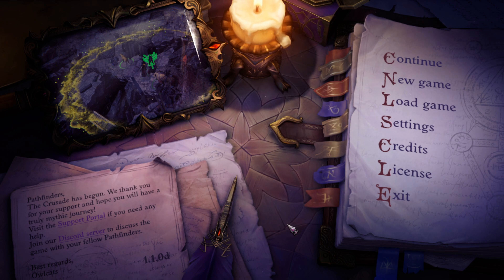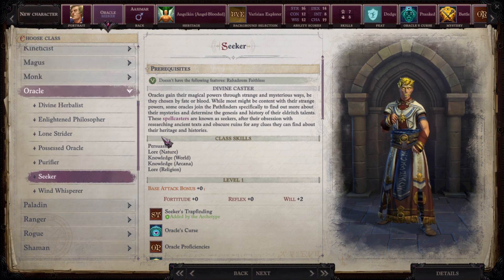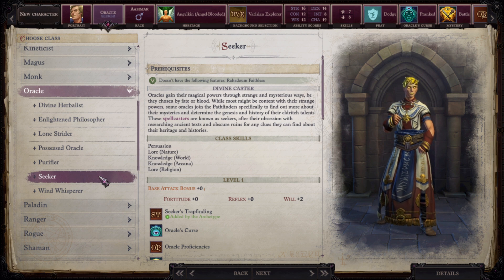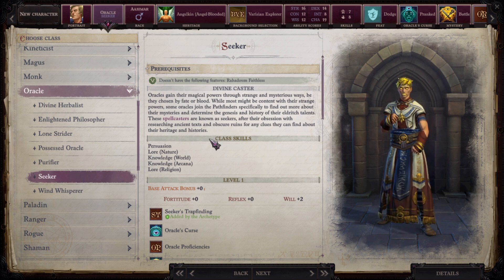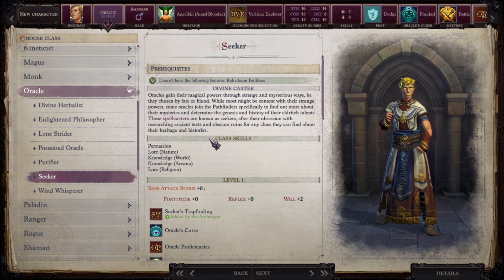For our Angel mythic path build we are going to start as an Oracle into the Seeker subclass, because this gives us an extra feat. The other class you could choose is Cleric, because both Oracles and Clerics can do the spellbook merging, which is Angel's strongest feature. But I do think Oracles come out ahead. Oracles have more spells to cast per level, and Oracles are spontaneous casters instead of prepared ones, meaning you have an easier time going for buff spells or damage spells as needed.